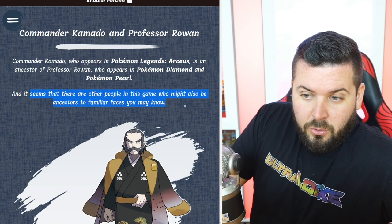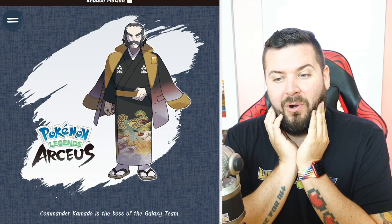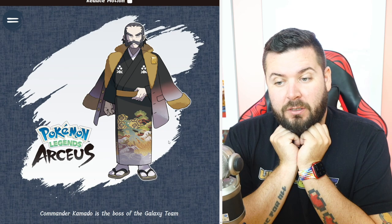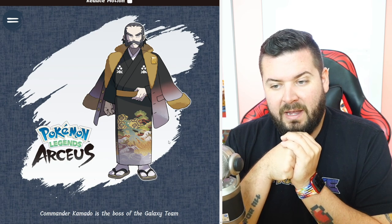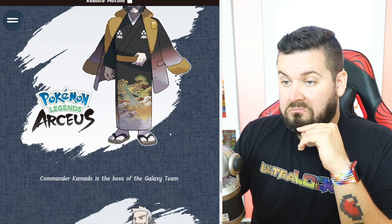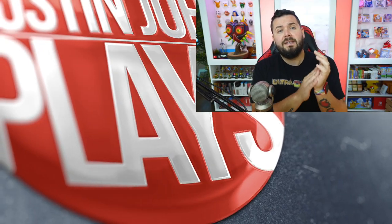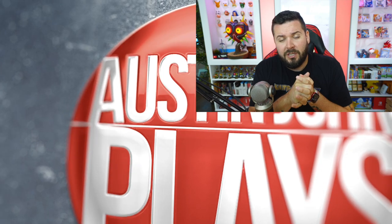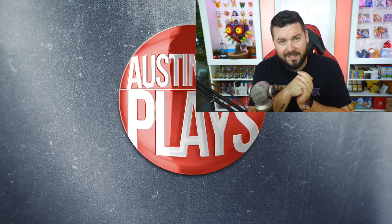Could we see an ancestor of Professor Oak? And look at this Golduck kimono — I need that on a bathrobe or at least on a shirt. Also that Golduck looks a little different — maybe more amphibious — so maybe a regional Golduck is coming? And that is that for Legends: Arceus! We're going to have the analysis video out for you tomorrow — if you're new to the channel, be sure to subscribe and turn on notifications. Until next time, Austin John out.